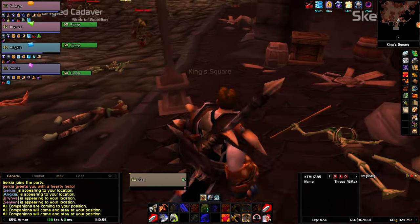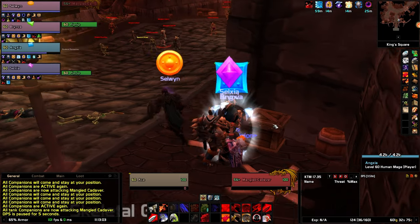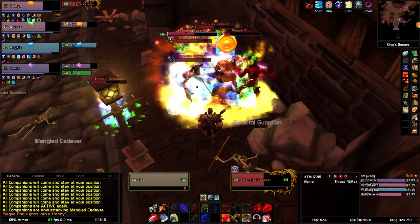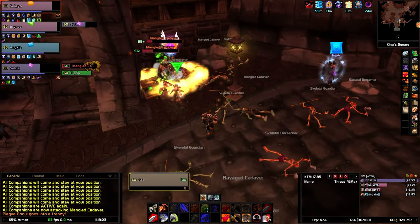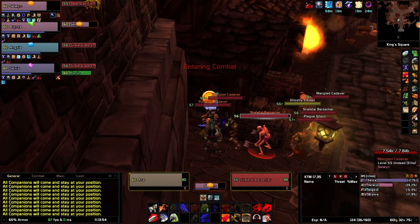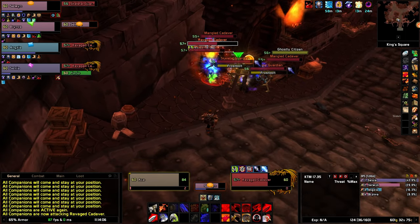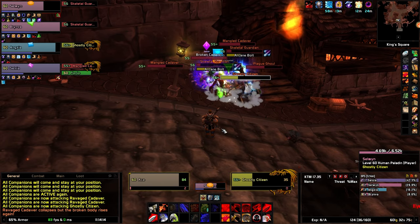The best tactic you can use to clear the majority of content is corner pulling. You make all but the tank stay behind a corner, out of line of sight of the enemy. Then you send the tank in to pull and bring them back to the party behind the corner — this groups all enemies together and ensures only a controlled amount come your way. The way to achieve this is by using come stay, followed by pull. After the tank has pulled aggro, use come stay again to bring the tank back to your location. When the enemies are close, give the start command. This strategy dramatically reduces the chance that you wipe inside the dungeon — if you master this, you'll have a very good time playing with the companions. I highly recommend you have macros for all of these commands.